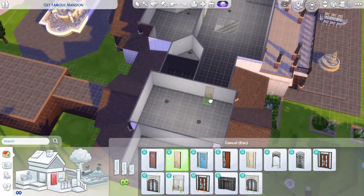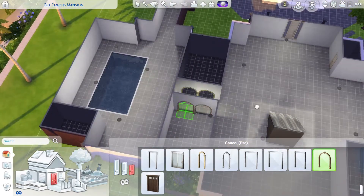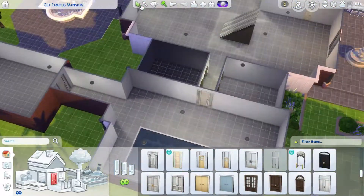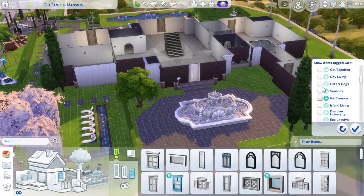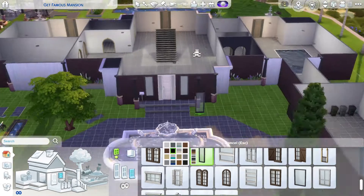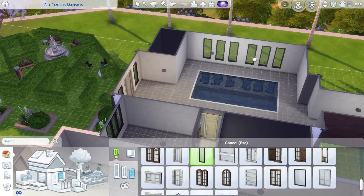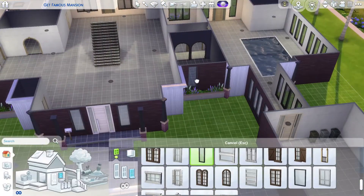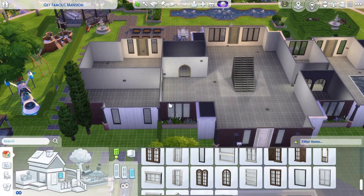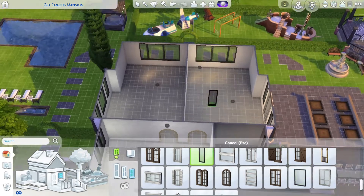Downstairs I've already done the layout and I'm just putting down doors. Downstairs is the gym and the garage, which are connected, and next to the gym or pool area is the office and library area. On the opposite side of the office library I put down a room designated for children's toys, and next to that is the kitchen and dining area. On the front of the lot is the living room area.